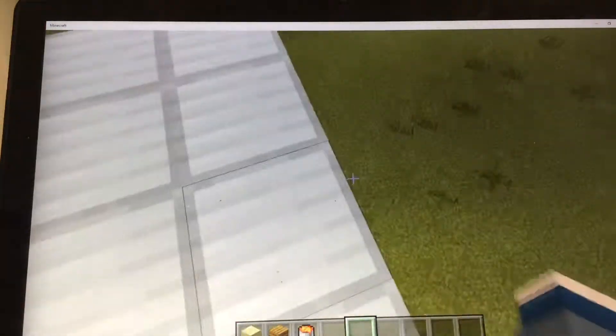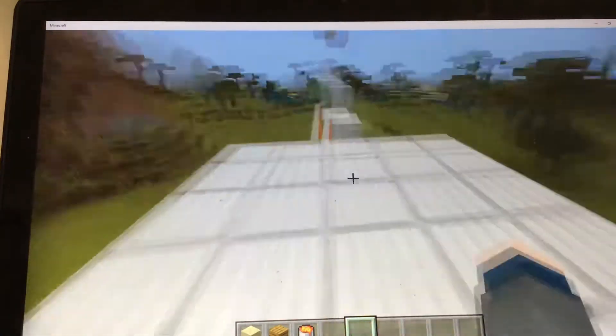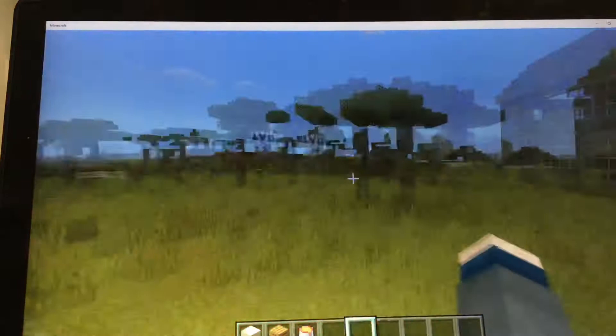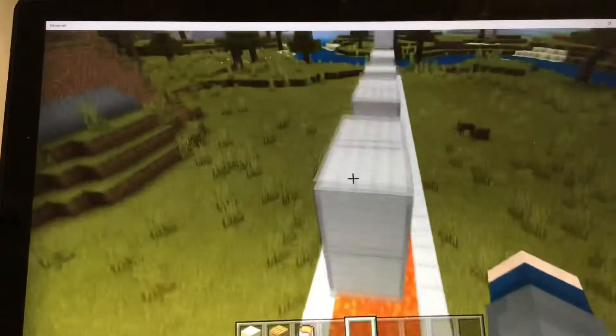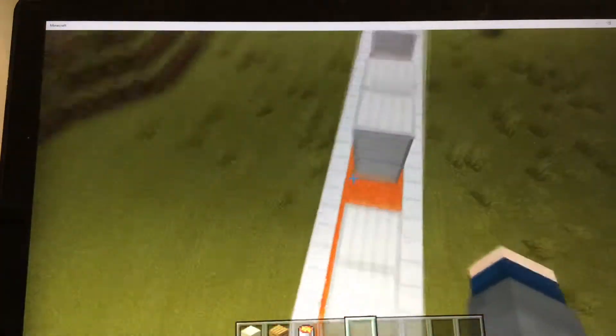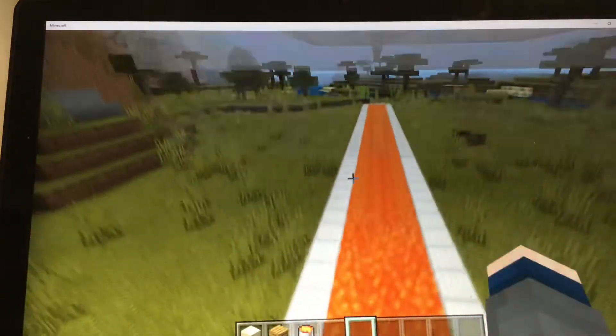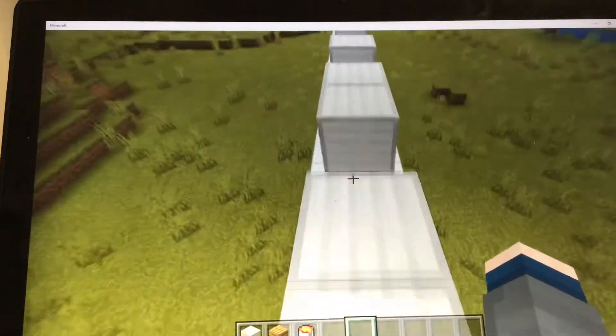This is the moderately hard parkour course. I just enjoy doing it in creative for some reason. Well, because this is a server, so you can't change your personal game mode unless you're in the hub. So you have to go onto their hub, then type in commands, which is really annoying. But yeah, I built this because I have a friend who loves parkour — he loves it. So I decided to build one in my birthday server.